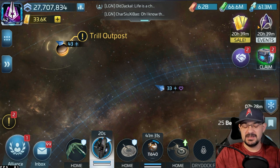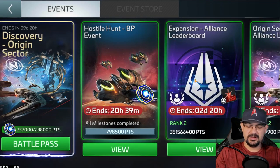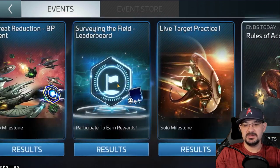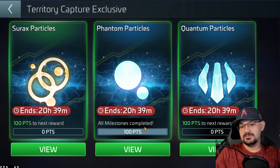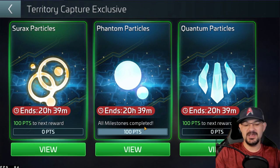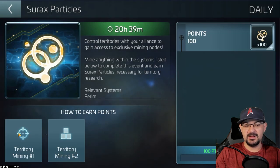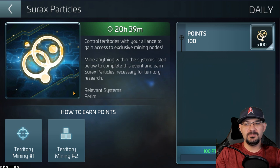It was just a quick, easy one to do. But the thing most players are wondering about is the 'Territory Capture Exclusive' at the bottom. I didn't read it at first — I thought I could mine in any system. But reading the key, it says 'territory mining' in a relevant system. So you have to go down the list: it says control territories with your alliance to gain access to exclusive mining nodes, mining anything within the listed systems below to complete this event and earn Surix necessary for territory research.